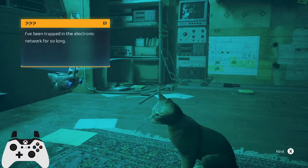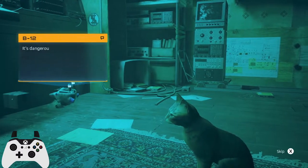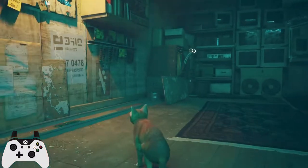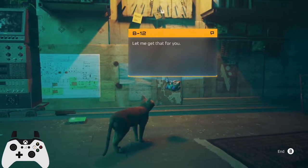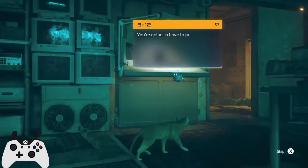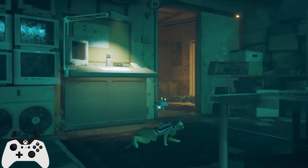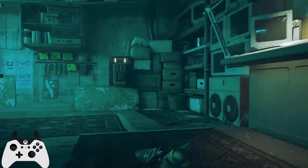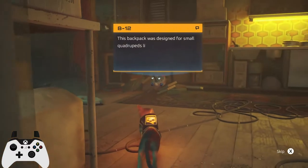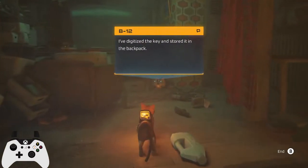'I can't remember my name. It seems my memory is corrupted. I've been trapped in the electronic network for so long. You can call me B12.' Okay, the robot's name is B12. 'Let's get out of here, follow me. That key unlocks the door, I remember that much. Let me get that for you.' Come over here. 'You're going to have to put this on.' Is it too heavy or something? I wonder why the cat is feeling too heavy with the items.